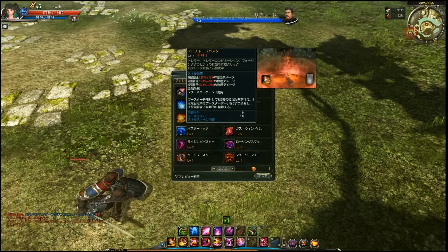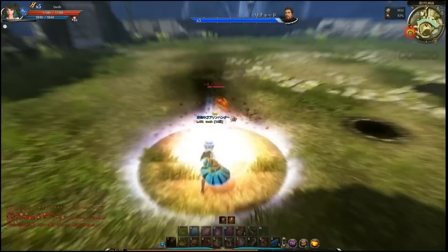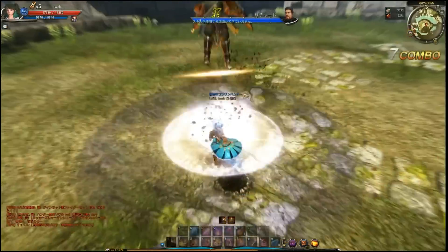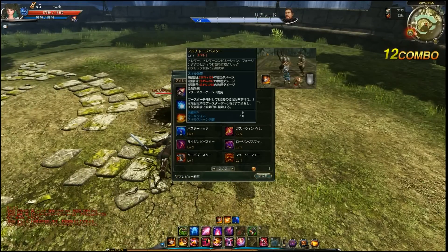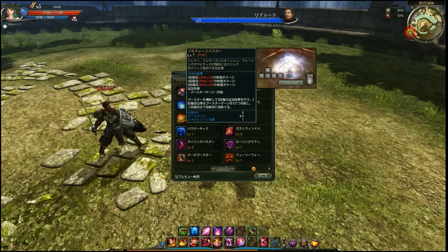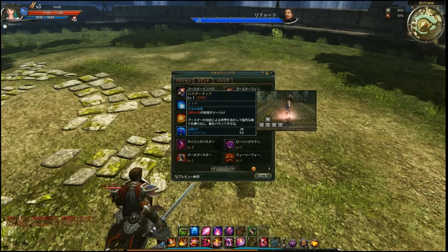Then we have possibly one of the biggest PvE and PvP skills — this jazz move. Whenever you use this skill, press right mouse button on any of the hits — one two, one two three, or one two three — and then blast them down. This is possibly one of the highest damaging skills this class has. There is no reason to keep this at level one.